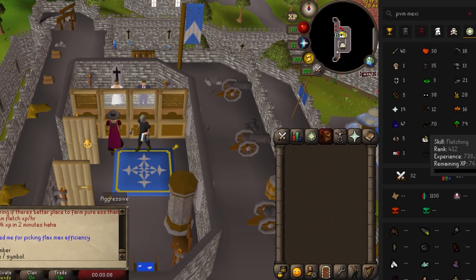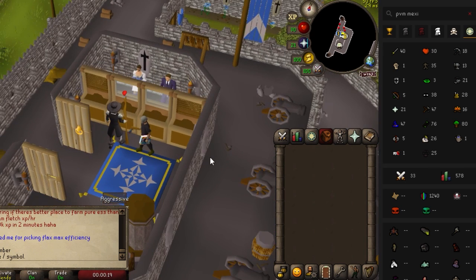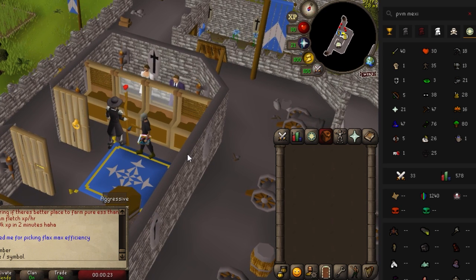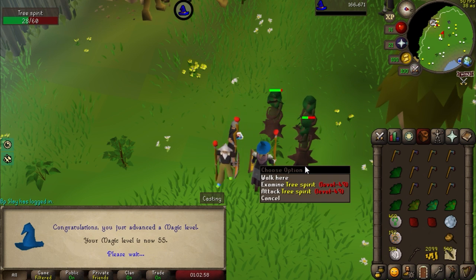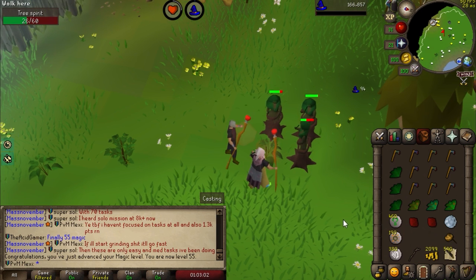Last I checked I was rank 412 in fletching — let's see what it is now with all the XP gained. Rank 43! I never thought I would be ahead of so many people at this point, that feels really good. I really feel like I achieved something in this episode. We've already completed our goal of hitting 55 magic, and so far I have accumulated 460 nature runes, so we're almost there.